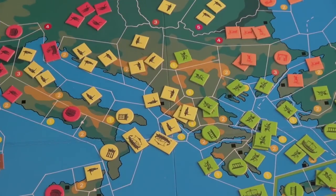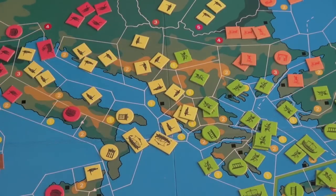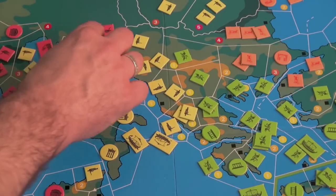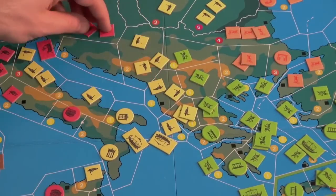Agriculture increases a population in an area by one. So if Illyria has Agriculture, they can have three people in an area instead of two. However, if there is combat in that area and both players do not have Agriculture — for example, Italy does not — the effective support for that area drops back to two, and units are removed until only two remain.